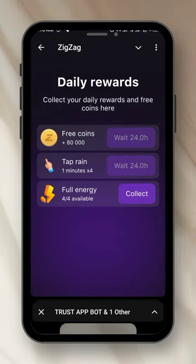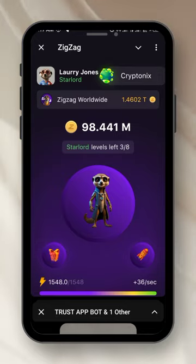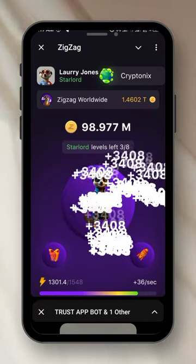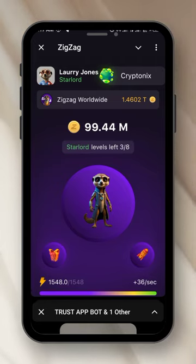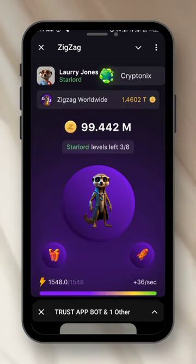Then there's 'Full Energy.' My energy is currently at 1,548. As you tap, it reduces — you can see it decreasing as I tap with my five fingers. When energy finishes, you go back to the gift box and collect 'Full Energy.' You can do this up to four times a day to refill your energy.